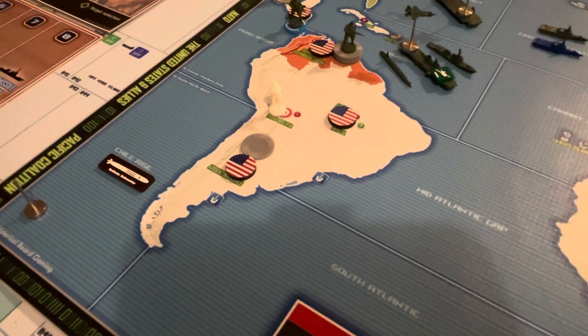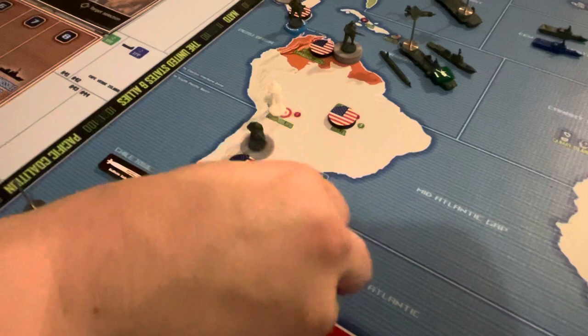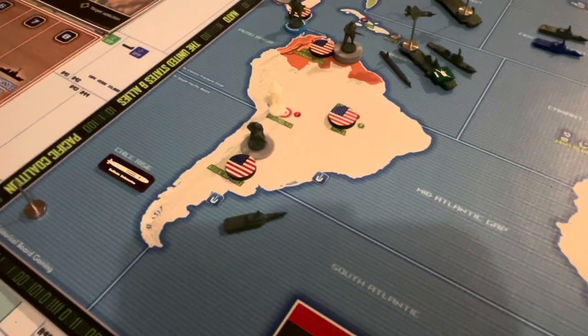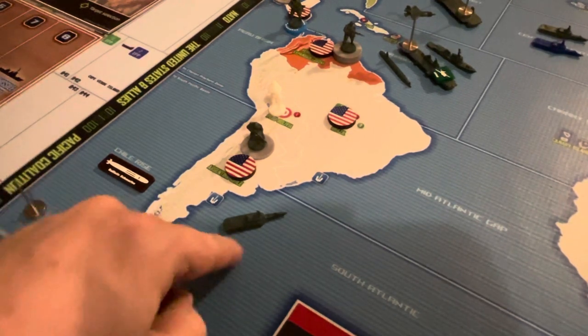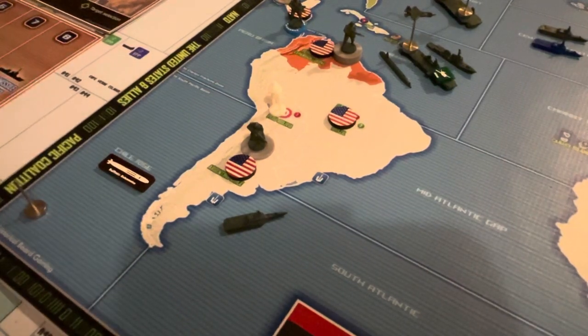That is just plain luck, I will say. Let's see — I've got to put these in the eastern back box. There we go. That's the U.S. I can use this frigate this turn, though it's not going to do anything.